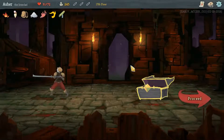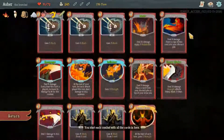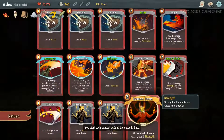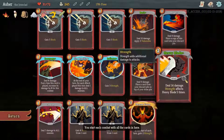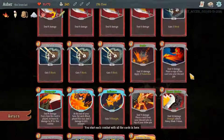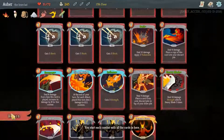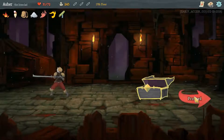Hey everybody, Asher here back with more Slay the Spire. We are going to pick up exactly where we left off. We are with the Ironclad. Our deck so far has a lot of cards that we need to get rid of. Right now we're relying on Demon Form and Inflame to buff our strength, and then we can kill things with Heavy Blade and Rampage. I think we're very good on damage for the rest of the run. Anger may be detrimental to our deck now, but we're going to go to the next area and see what else we can get.